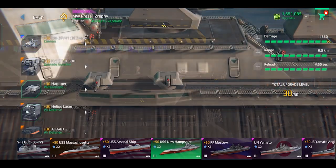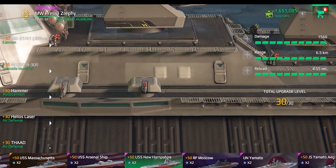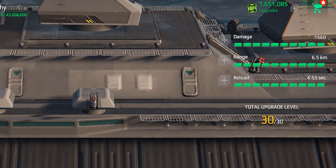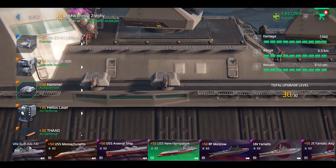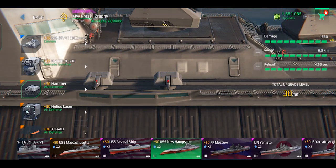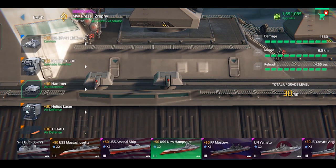The autocannon of the ship, which is the Hammer, is also locked onto the ship and has a maximum damage of 1,560, a maximum range of 6.5 kilometers, and a maximum reloading time of 4.55 seconds. This autocannon doesn't possess any special qualities but it is pretty average — it's comparable to the Marlin, an epic railgun autocannon that you can easily purchase from the shop using in-game dollars.